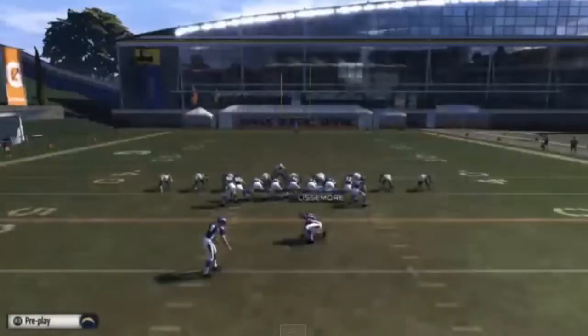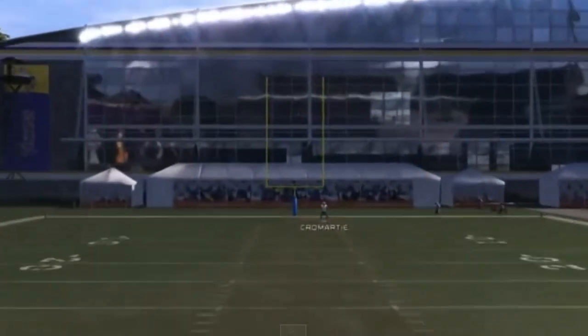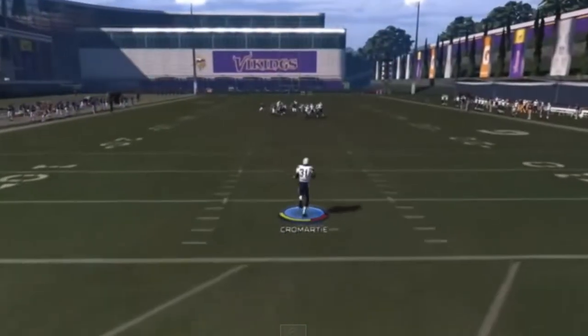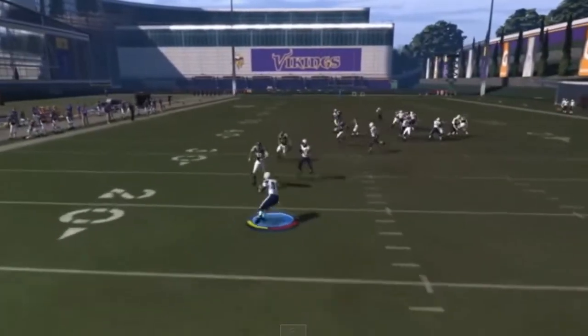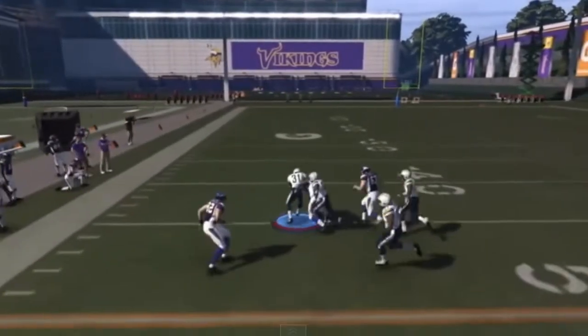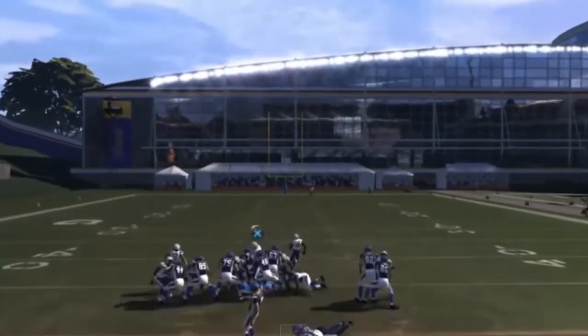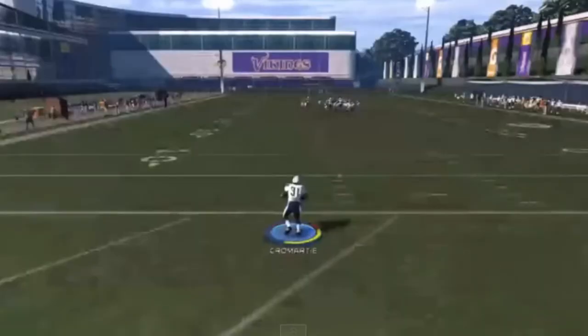That's a reoccurring theme that I am seeing here. We have a few really good moves, but we can't just break it and take it to the house. That's all we want to do — make one guy miss and go. As you can see here, we're making the moves, and we're stopped short at the 40, but that was a great attempt, great effort by Cromartie.